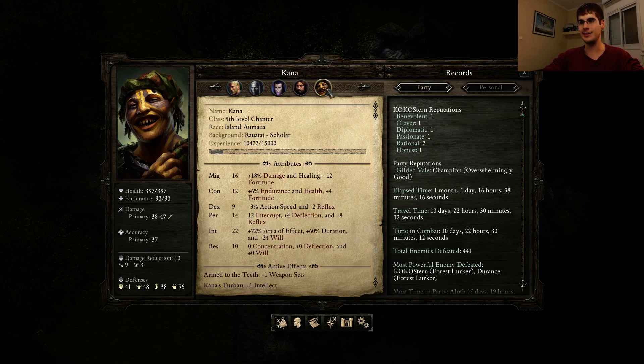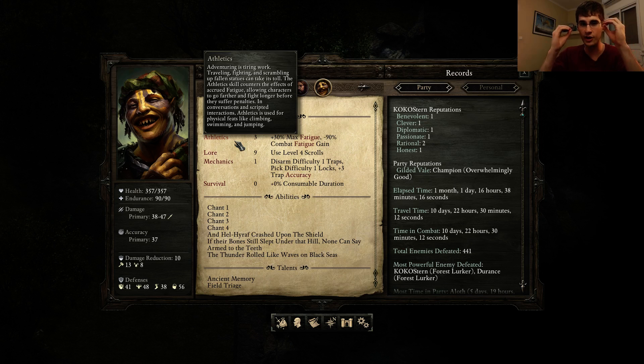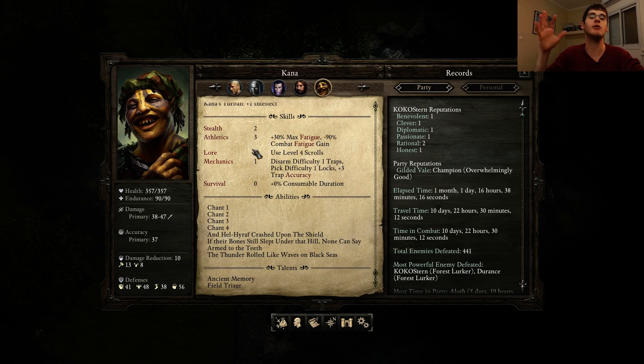And then the one true skill that is actually really useful is Athletics, which increases your maximum fatigue — and that's really important. For example, Kana had zero Athletics and I was immensely pissed off because he was tired instantly. Fatigue is terrible, something you really want to avoid. So Athletics is incredibly useful for absolutely everybody. Both your max fatigue goes up and you get a reduction to combat fatigue gain. Athletics is really important, but everything else is less so. The skills are not an amazing thing about this game, I'd say.